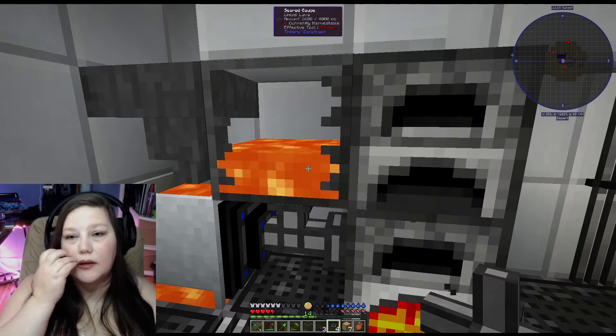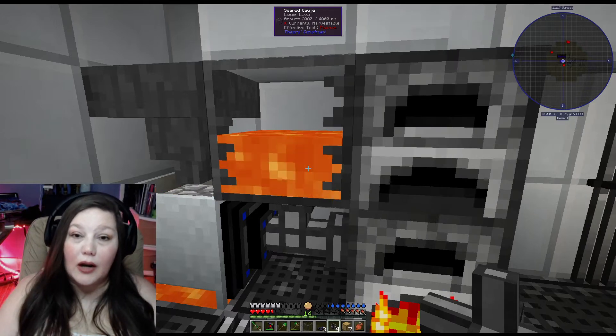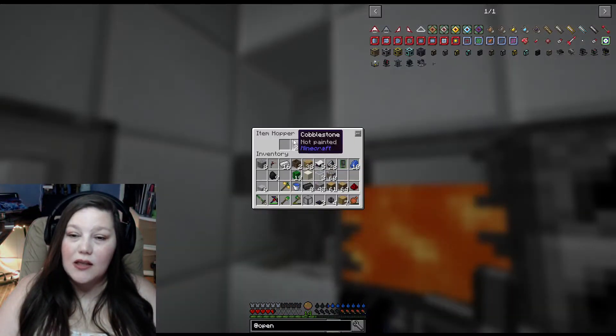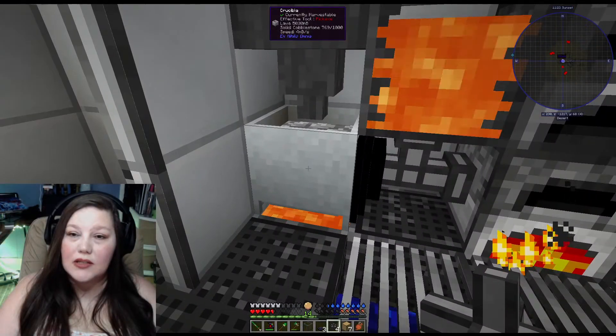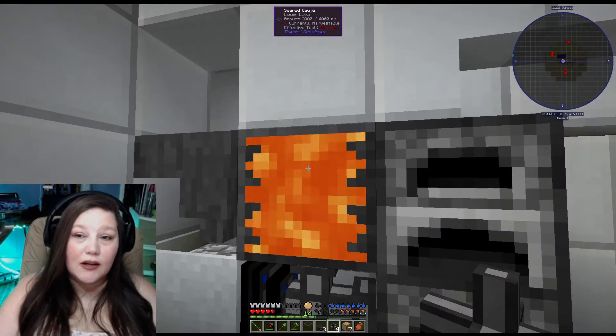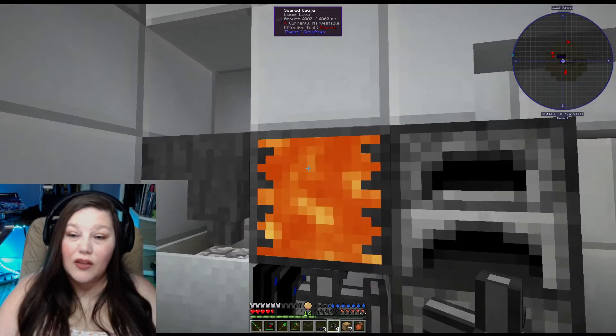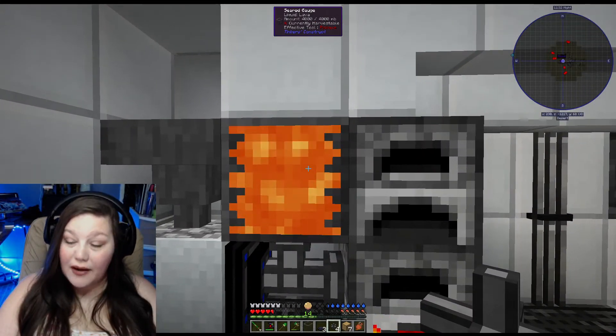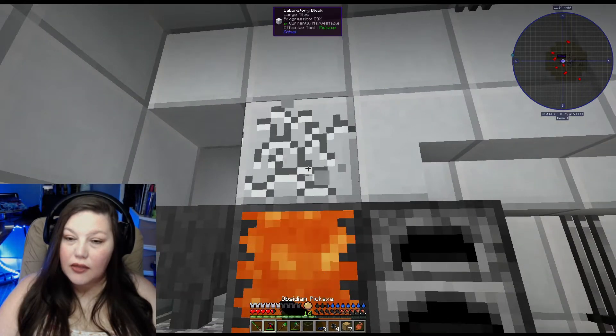Do it like that and like that — guess what, we have automatic liquid lava creation! The hopper is going to keep putting cobblestone in here creating more lava, and the lava is going to go in here until this is full. It'll hold four buckets. Now it's not going to run forever but I think it'll be fine.